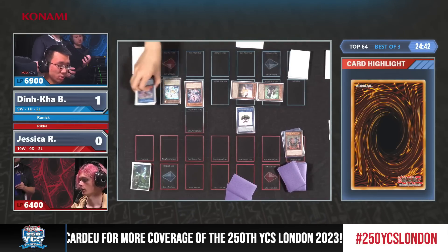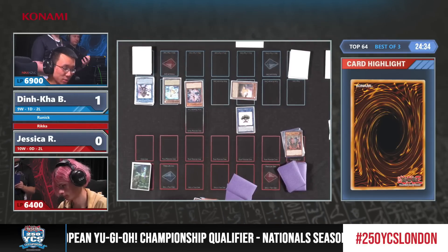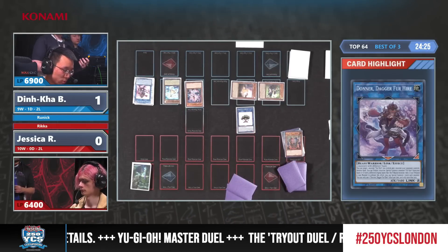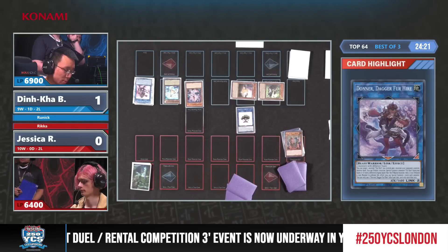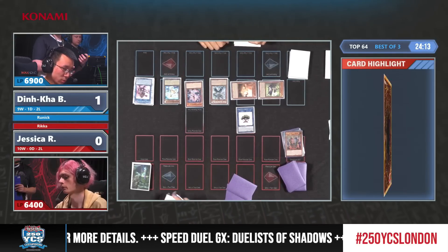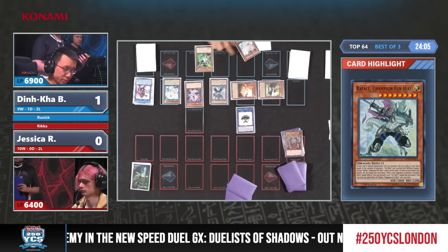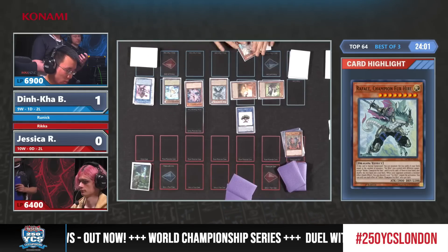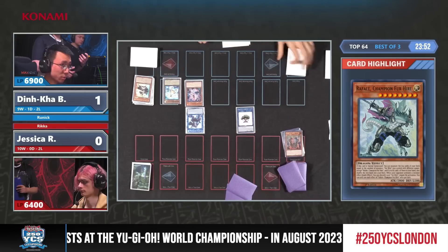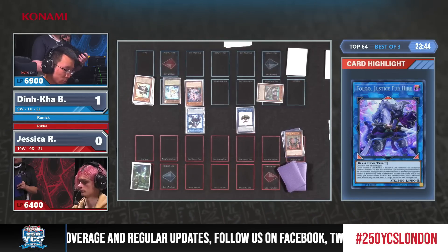We get to search Raphael with Beat, and Raphael adds a Duster to the hand. Folgo gets the trigger — special summon from the deck. Dinka and Jessica are both kind of smiling at each other. What a deck this is! Three cards drawn! If you're in the top 64 and facing this, you don't want to play against Dinka — it's absolutely terrifying. Absolutely crazy synergy with this deck that Dinka Kabui has managed to come up with.